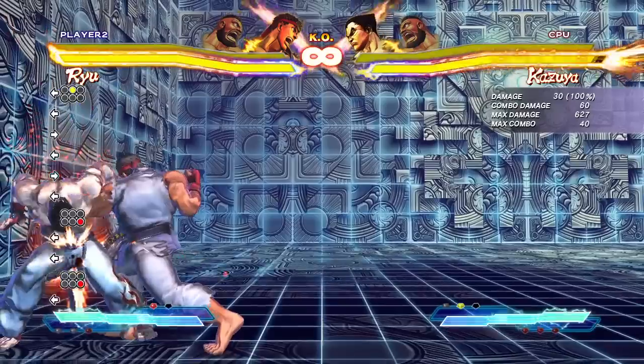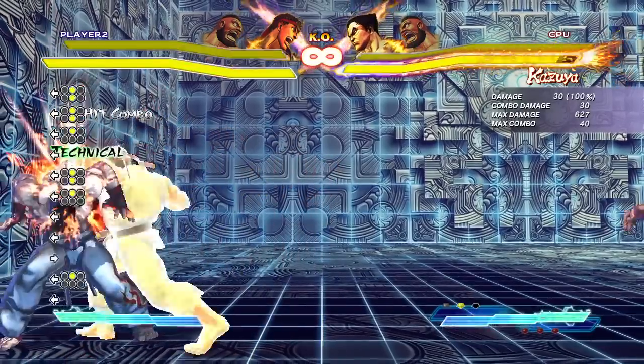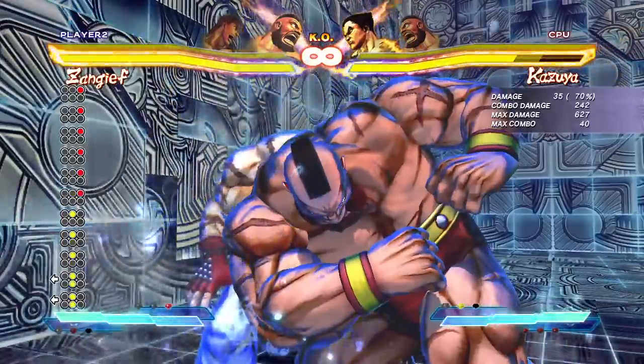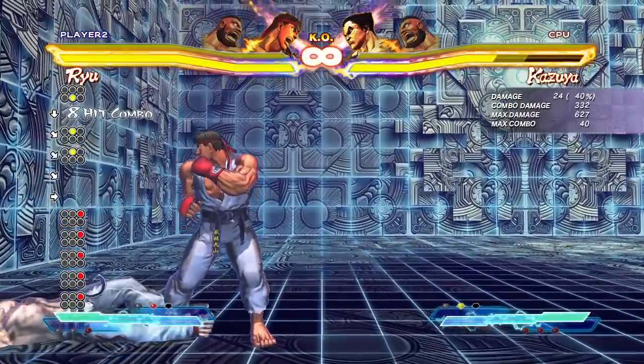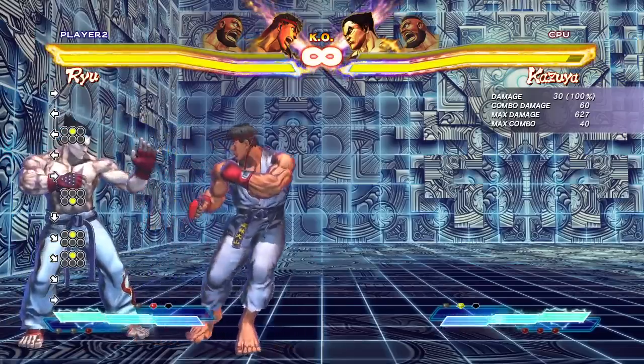Some special normals he's got: he's got his overhead, which is really good. You can also cancel to your partner — he's got Zangief in here for a combo. So you can mix it up from there and do whatever you want. The point is that overhead is amazing and you can get some combo damage off it.